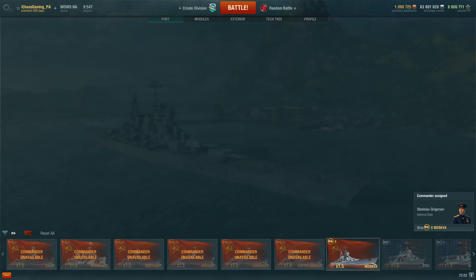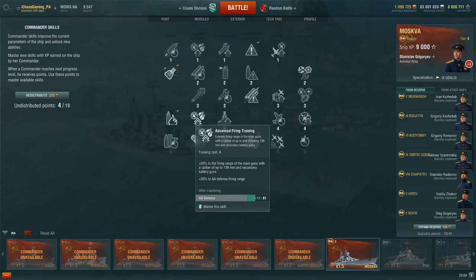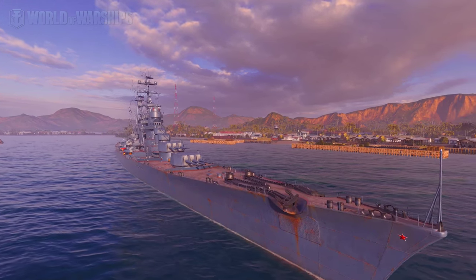For recommended captain skills on a 15-point captain: first take Situational Awareness, second Expert Marksman, third Vigilance, fourth Demolition Expert to help set fires — or alternatively Advanced Firing Training to improve AA defense. Finally on the last slot take Concealment Expert, because these ships are so large with such high detectability. Remaining points can go to Superintendent, Basic Firing Training, or Ship Survivability.